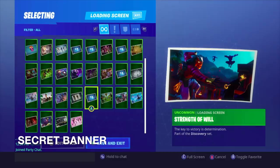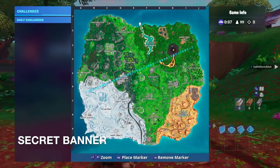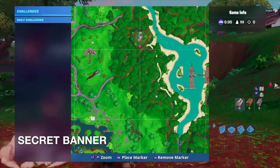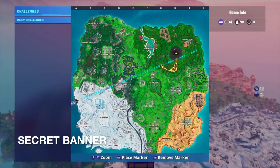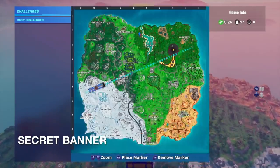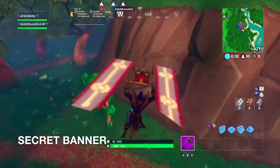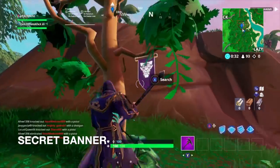This is the 'Strength of Will' loading screen, and on the key it shows the coordinates. The week six banner is in between E2, F2, E3, and F3 — that brings it exactly right there at the intersection. Yes, I see it right there — perfect!